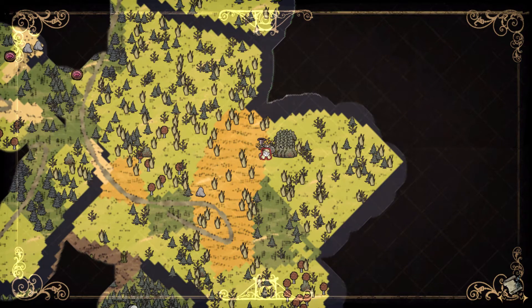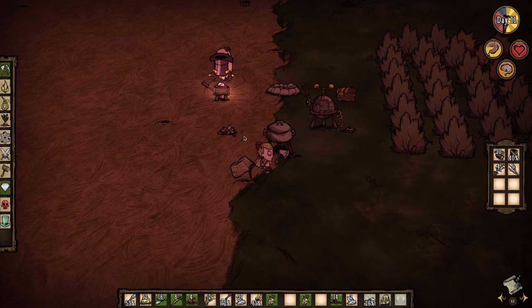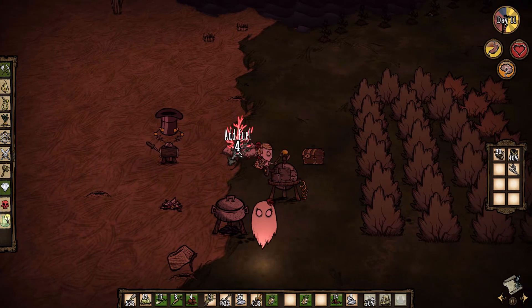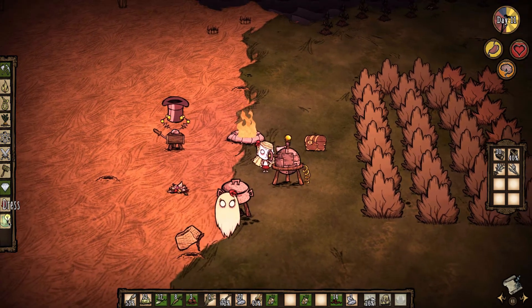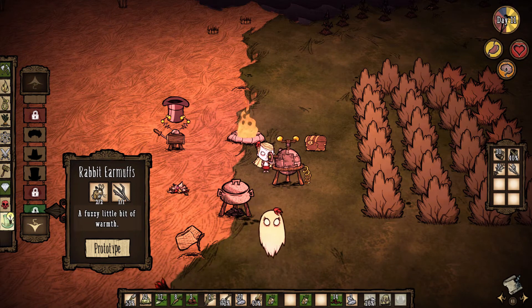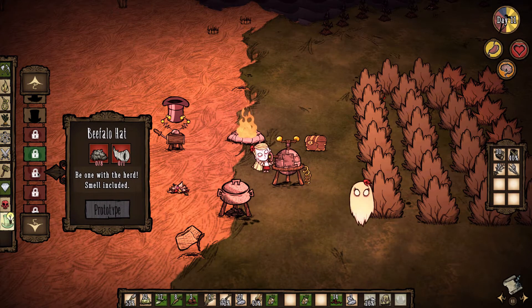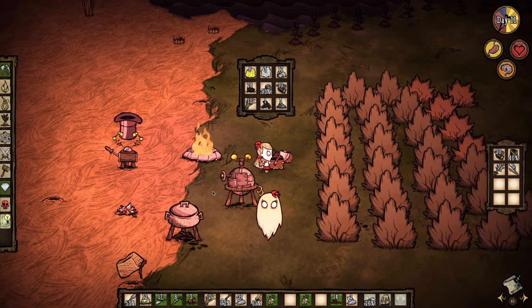We have actually explored quite a nice amount — look at this, it's insane. I think in the next episode we'll go over this area — this is probably where we spawned, and we came down and found our base. Abigail just gives off a nice light. Let's add fuel so we can see some things. Let's eat a meatball. What I wanted to do is make rabbit earmuffs for the winter. We could also make a beefalo hat — but the winter hat would be the best option.